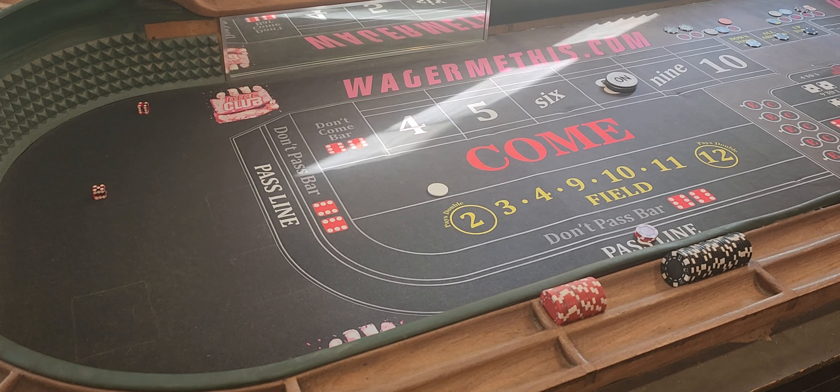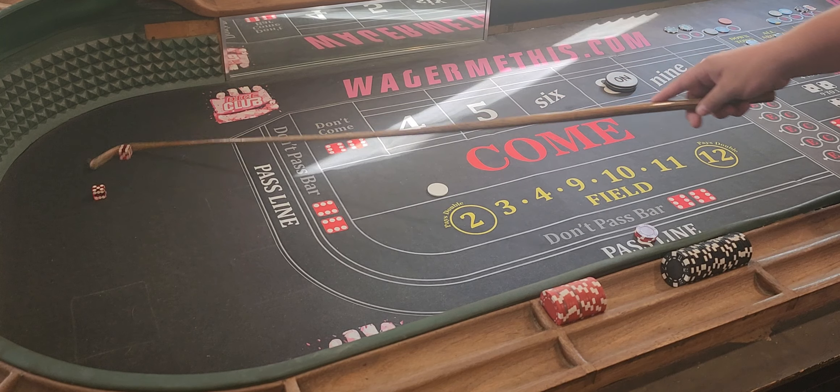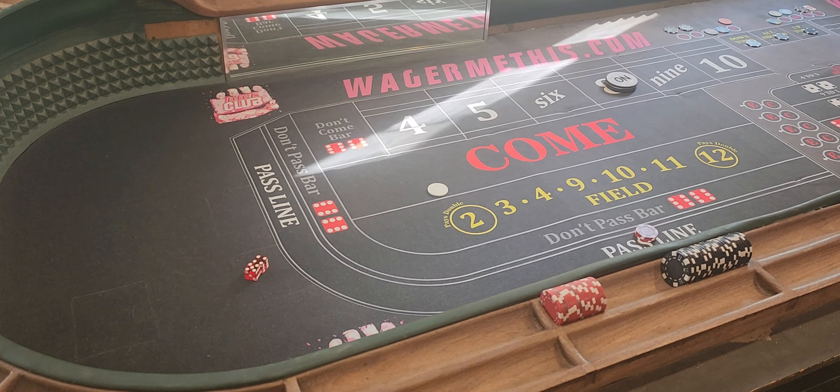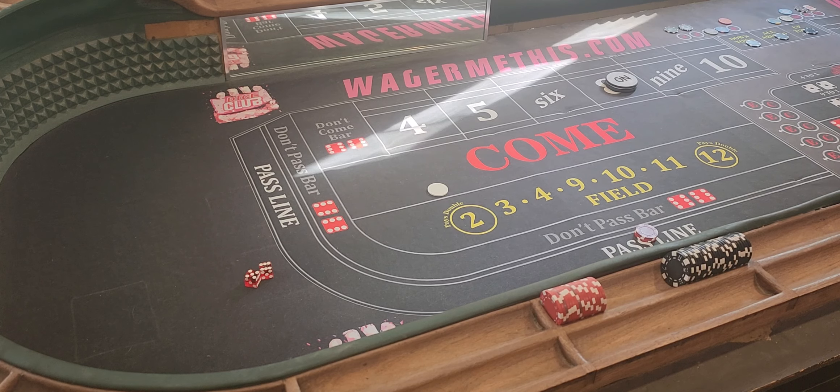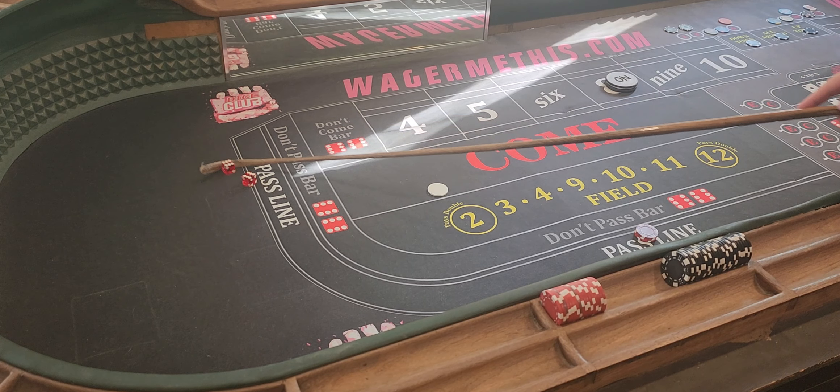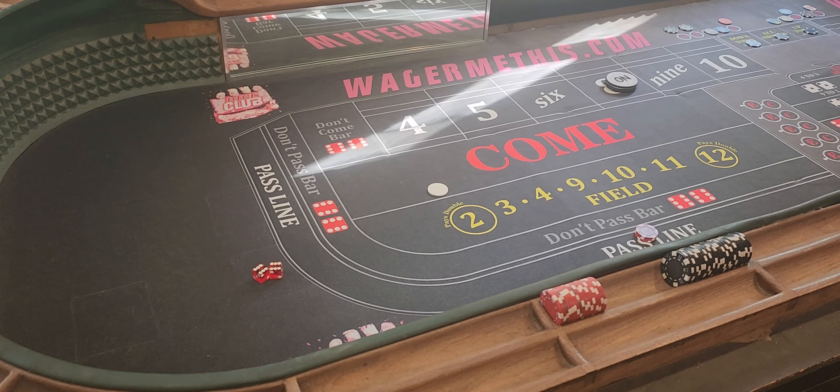All right, here we go. Let's make sure I added those chips up there — one, two, three, four, five, six, seven, eight. So we're right, everything's rocking and rolling. Here we go, coming out. I'd say it's really just ten sevens' worth is all it is. And there's an eight, six-deuce. I'm just randomly chunking them up there.